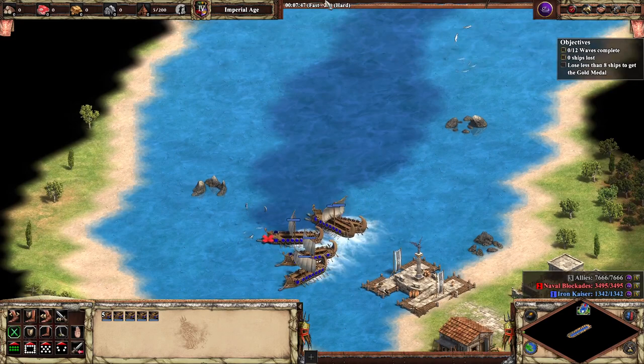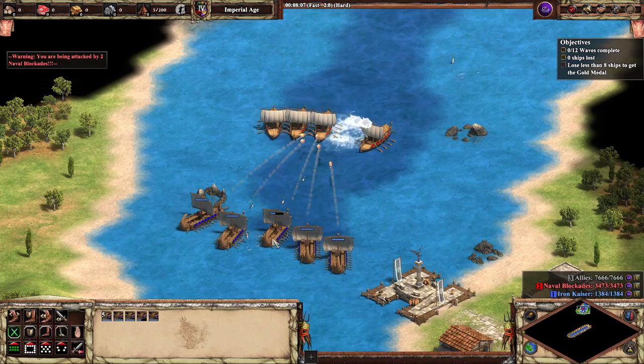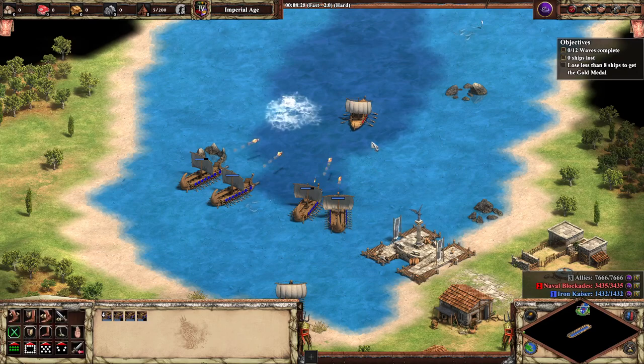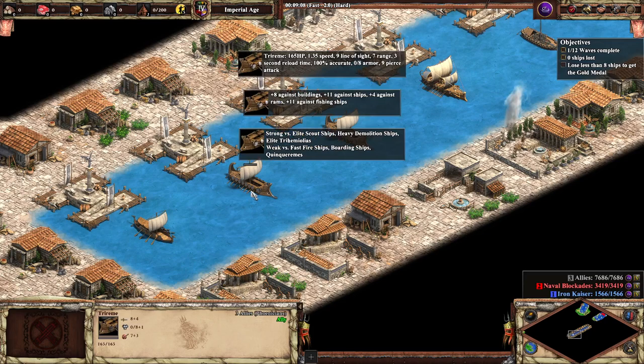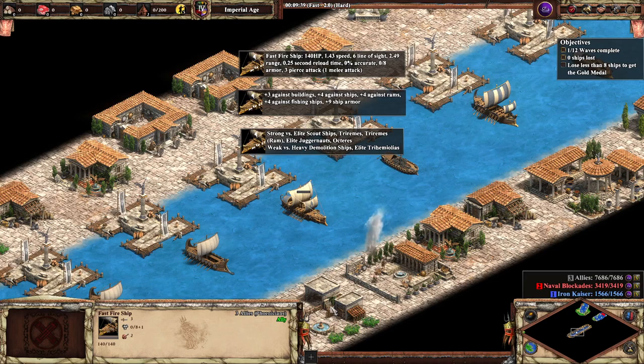Tri-remes versus scout ships — just like scout cavalry, they're really not the strongest units one-on-one. The next enemy blockade is made of tri-remes. Looking at what tri-remes are weak against: fast fire ships, boarding ships, and Quinceremes. Let's go find our fast fire ships. The fast fire ship is strong versus tri-remes as well as tri-remes in ram formation.